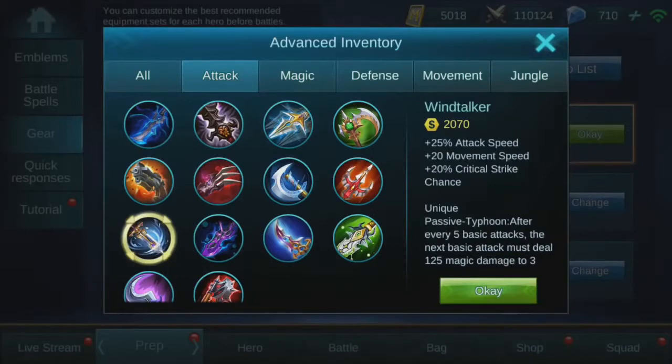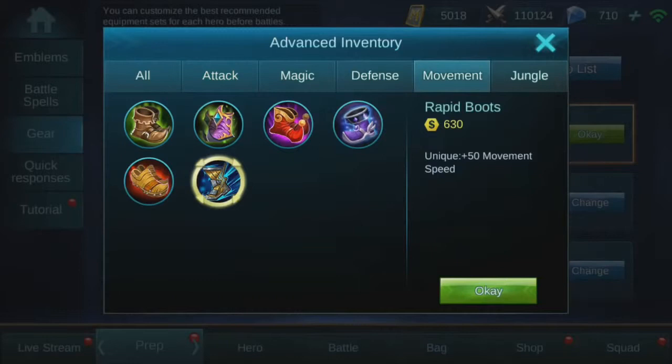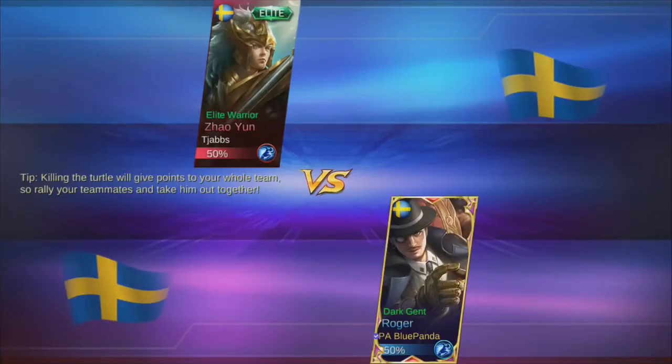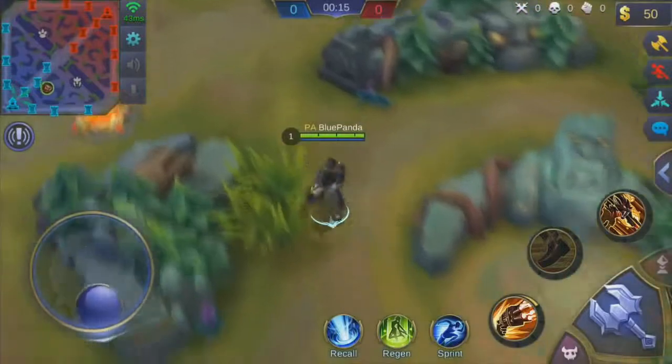In this video we're gonna play with Roger and build the max movement speed possible. We're using the movement speed rapid boots, which give you the most movement speed out of all the boots, and then I'm building this Wild Talker, which gives you 20% more movement speed for each one of them. And I'm going against Yan Xiao because he also has a really high base movement speed.